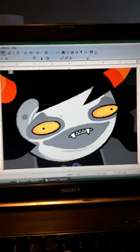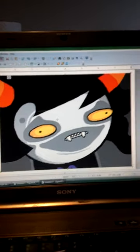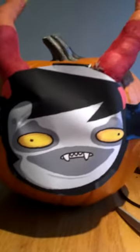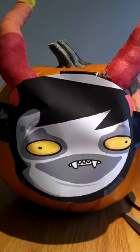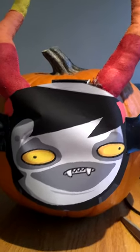First, you must find the picture you want to use. Obviously, Gamzee. Next, print it out and — tape it onto your pumpkin as a stencil.